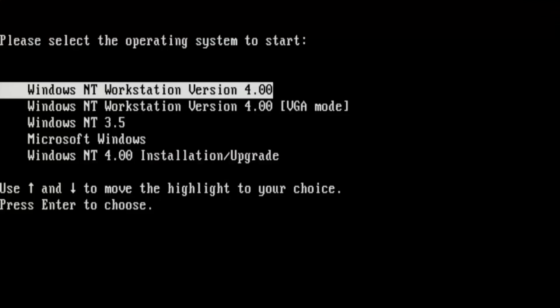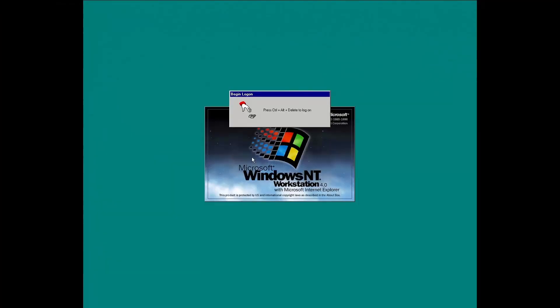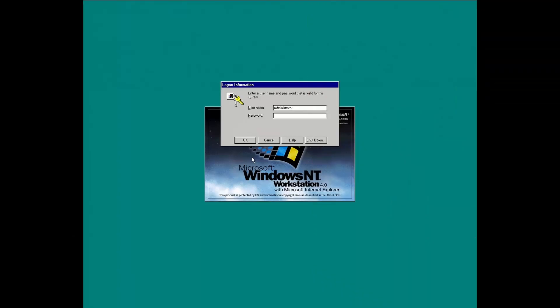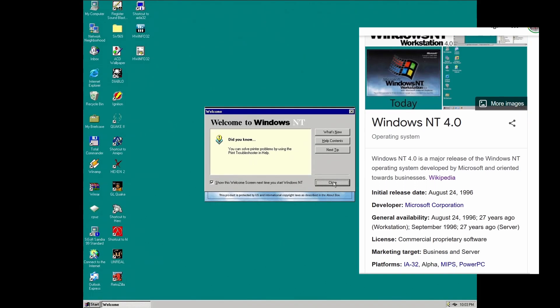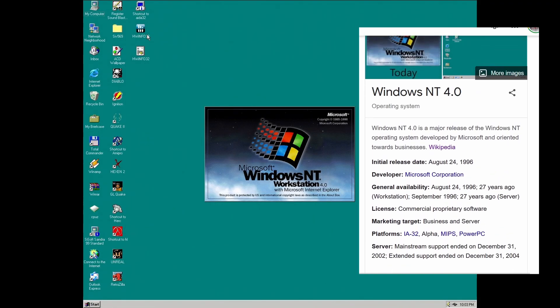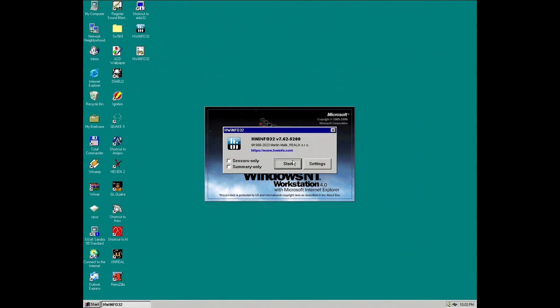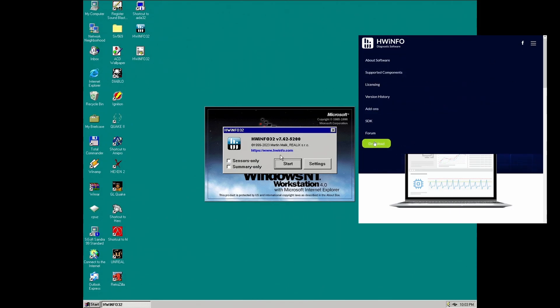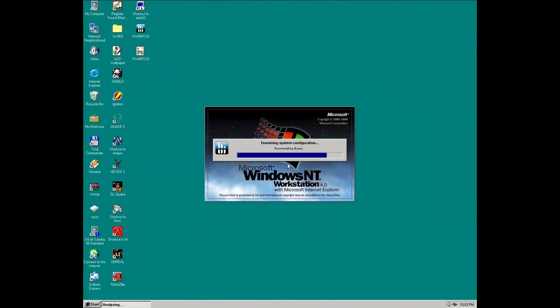Welcome to another video. This time I'm hoping to make a quick video about Windows NT4 Workstation. Let's log on. What is special about this installation is that it runs on pretty new hardware — this is hardware info, the latest edition. Let's check out the configuration.